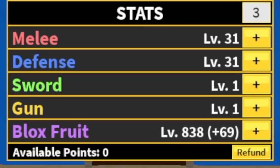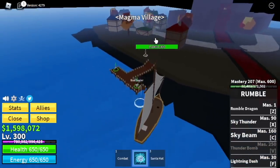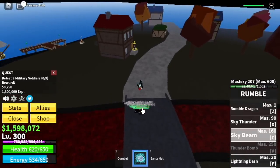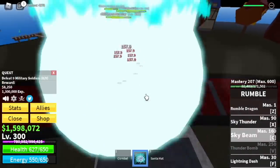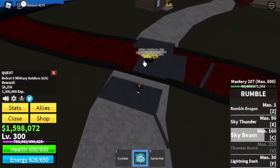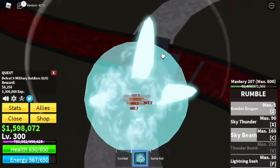So at level 300, stat check: 31 melee defense, Blox Fruits 838. Next up, Magma Village. We're going to start and end here with the Military Soldiers — 5 skills is your combo: C, X, and Z. The goal here is to reach level 350.